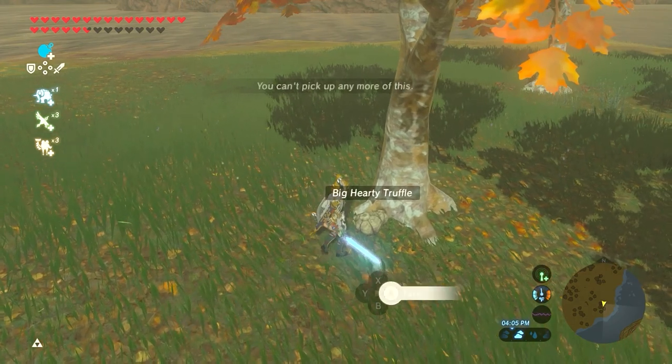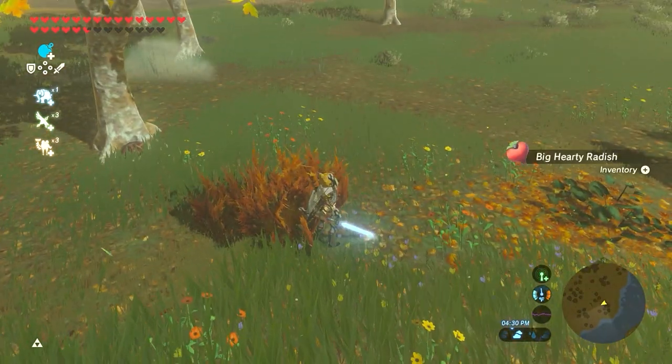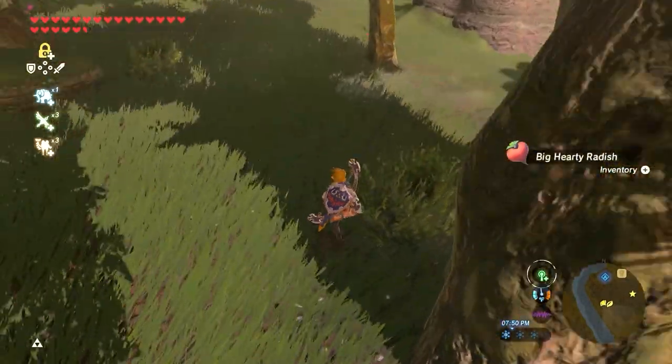Torn Plains has one, but they also have two guardians, big hardy truffles, amaranth, and radishes. The forest south of the wetland stable has one Cursor Bee Honey and it's a great place to get big and regular hardy radishes.